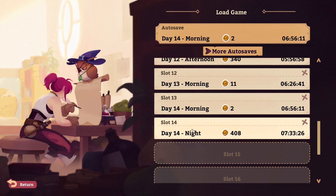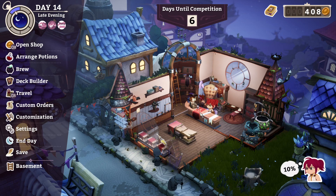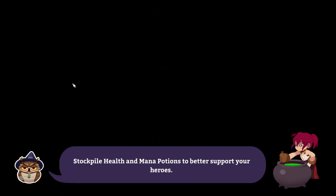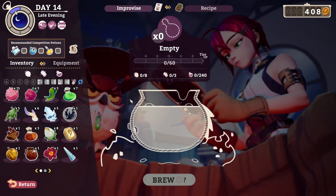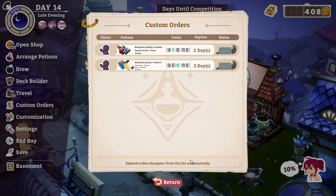I should have read what to do today before starting the recording. We have to make a greater health potion and a greater mana potion with good feel — we have two pots now so that's possible. Let's do it, that's pot-sible. We want greater health and greater mana with a good feel, let me double check because I don't trust myself.